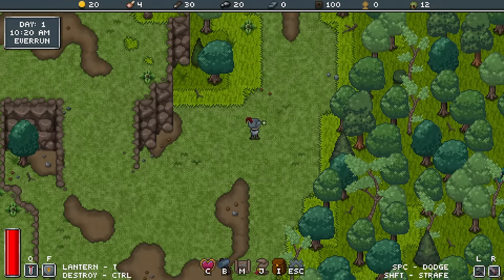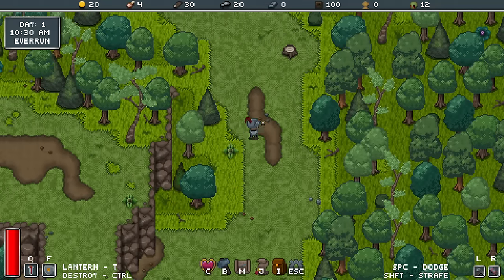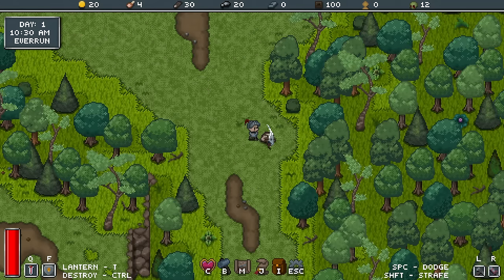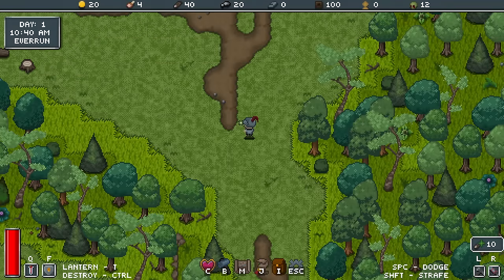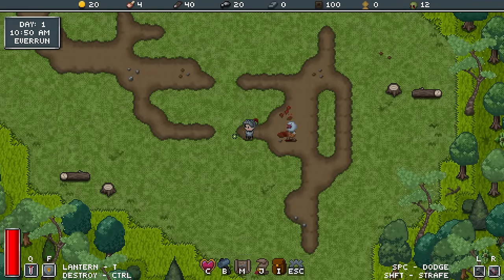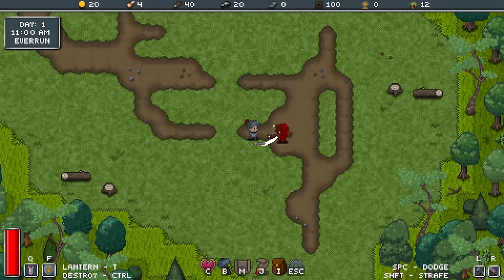As we walk up here I believe there was a zombie not far away. Combat basics — here we go. I'm just going to keep chopping on the way there. Here it is — so here is a zombie. On his own, not too much of a threat.